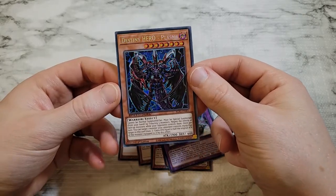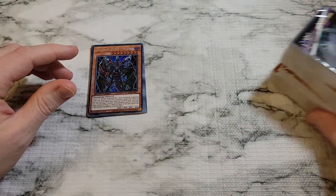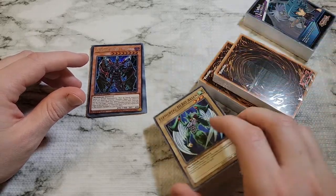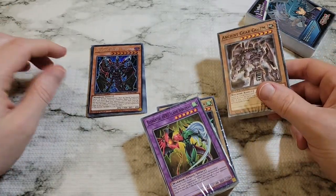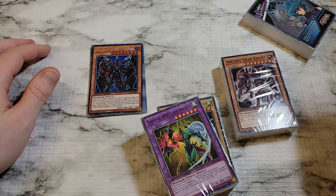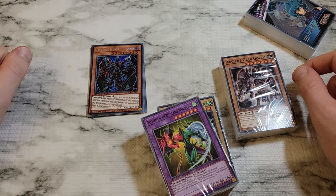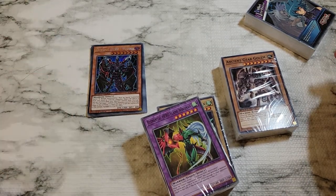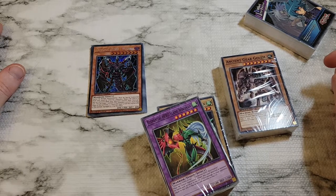And wrap it up with Destiny Hero Plasma. Like I said, probably a lot that can be done. Everyone gets these same sets over here. Be interesting to see what type of new Speed Duel decks come out of these sets — eight new variations or designated themes they gave us. Of course, no one's going to be forced to follow those, so see what everyone mixes and matches with the old Speed Duel cards. Let me know if you've come up with anything creative, any good strategies you've got going on, anything you're running in Speed Duel. Otherwise, hope you enjoyed the video — appreciate you stopping by and we'll catch you in the next one. Take care.